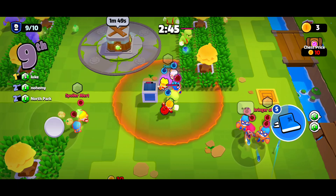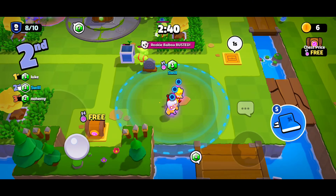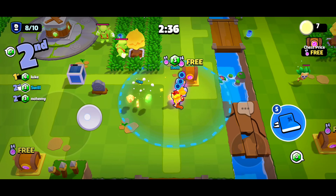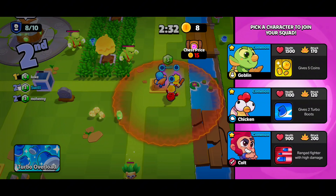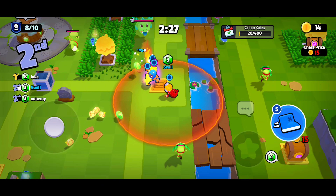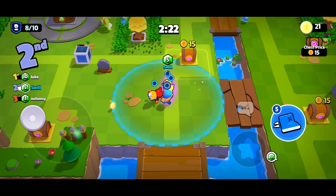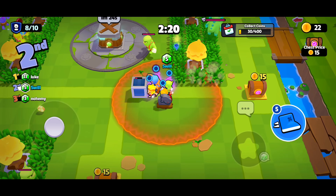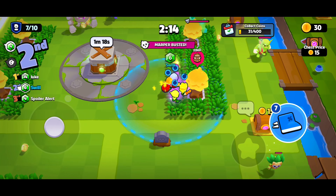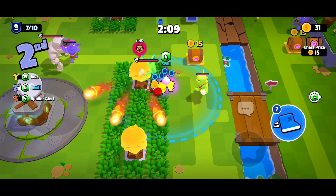We took that dude down! Another guy came in to try to get some of that fight action and just let us do all the hard work - no harm no foul. We're in second place and I think we need some extra coins. With the Goblin we'll get coins faster. Second place isn't the best, but hey, as the old saying goes: if you're not first, you're last.